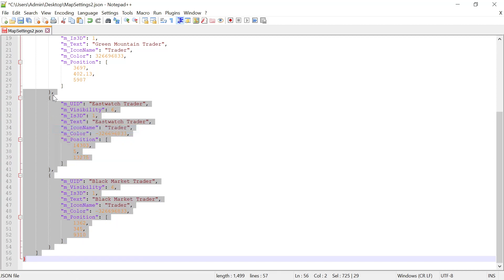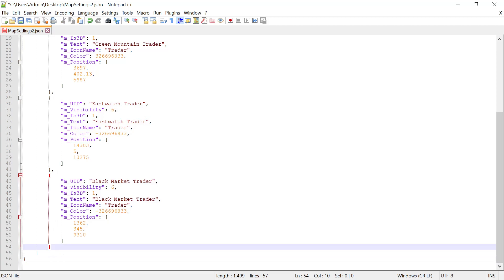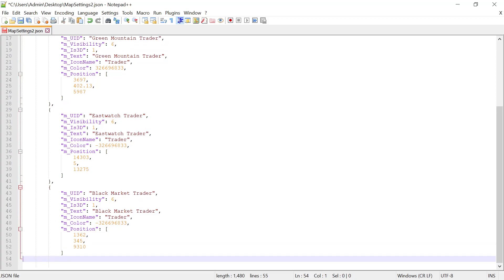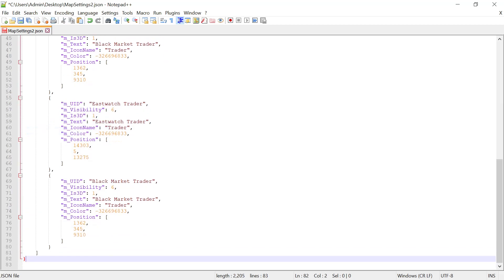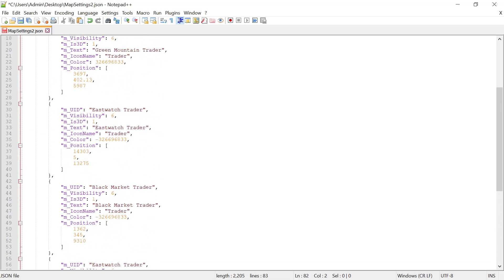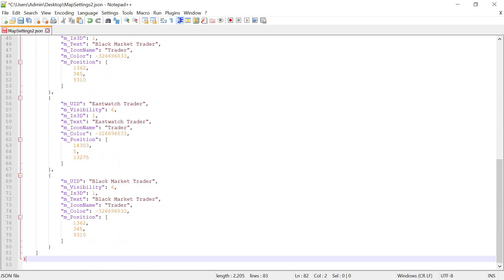Scroll down - as you can see that's where the command line closes. Take that closing bracket and get rid of it, then replace it with what you just copied. That should be all correct - it has a finishing command on it. Each entry has a finishing command except the last one at the bottom.